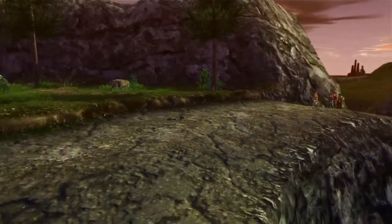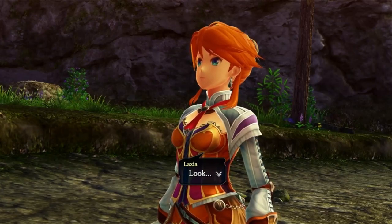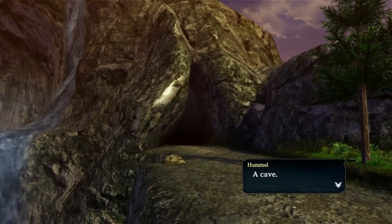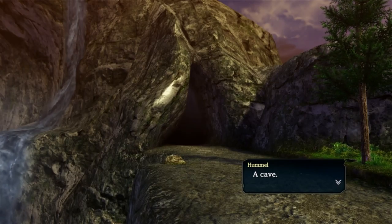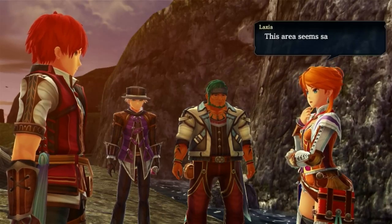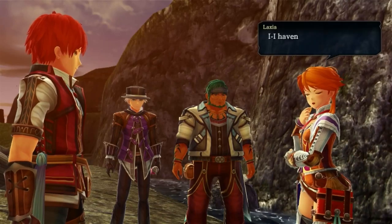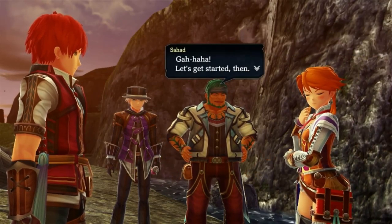We're surely coming up on a teleport point. A cave! Oh wait, I don't know how to do Hummel's voice — I'll try a soft guy voice. A cave. It could lead to the other side of the valley. It looks like a long way to go. This area seems safe, why don't we camp here for the night? Thanks — let's set one up. I haven't done anything you need to thank me for. I'm just doing what needs to be done so we can get off this island.